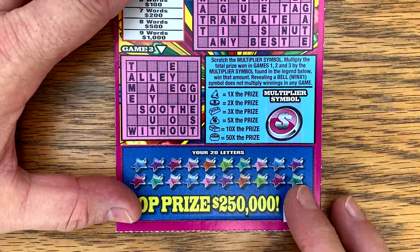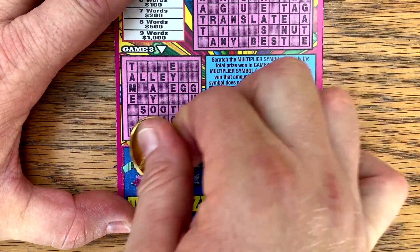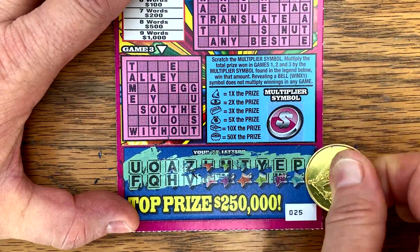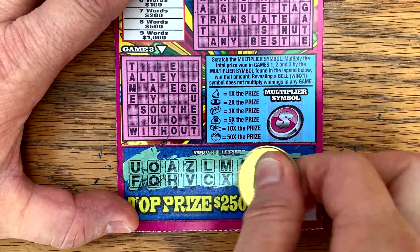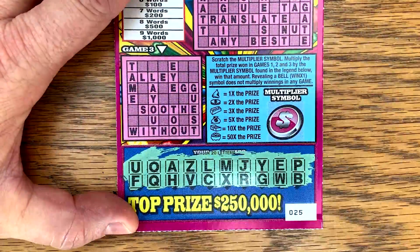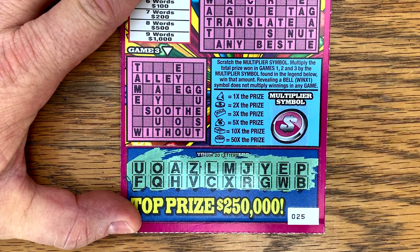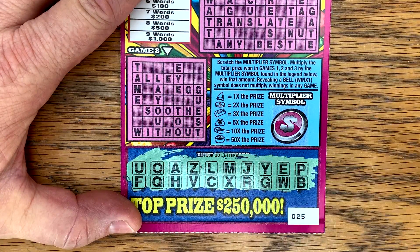Let's try our $250,050 times Cash Word. This is ticket number 25. Let's go ahead and uncover all my letters first and see what I don't have. I'm kind of enjoying doing crosswords now because I can do them a little bit quicker with this new method. I'll superimpose these letters so you can follow along with me. All right, let's see what we don't have: A, E, no I, O, and U. We do have a Y.